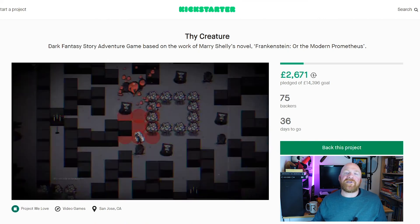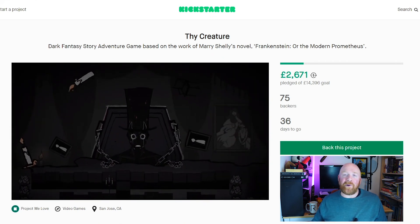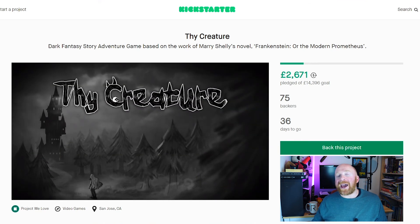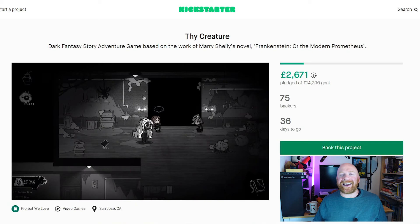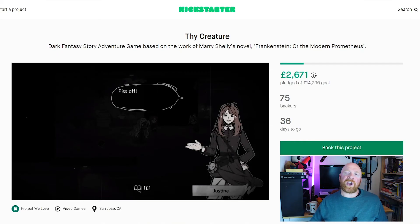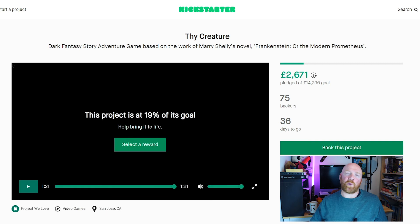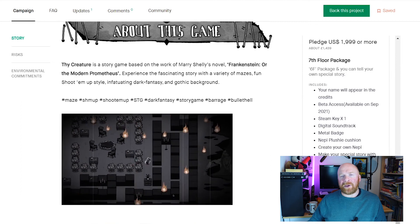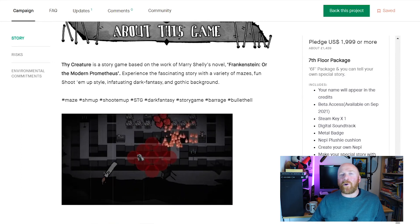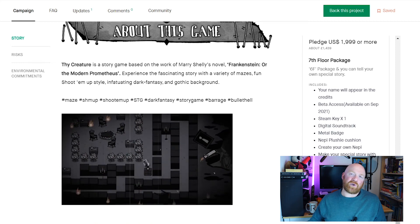The studio has form in this area, having successfully made game interpretations of Dr Jekyll and Mr Hyde, and Phantom of the Opera. Knowing they have that experience and success behind them gives me confidence that they'll get this game finished and published — which is always a worry when crowdfunding. For $15 you'll get a Steam key plus beta access; $25 adds a digital soundtrack. The $149 tier includes the game, soundtrack, a plushie and a metal pin badge. The top tier comes in at $1,999, which includes all the goodies plus the ability to create your own creature and a special story for them.